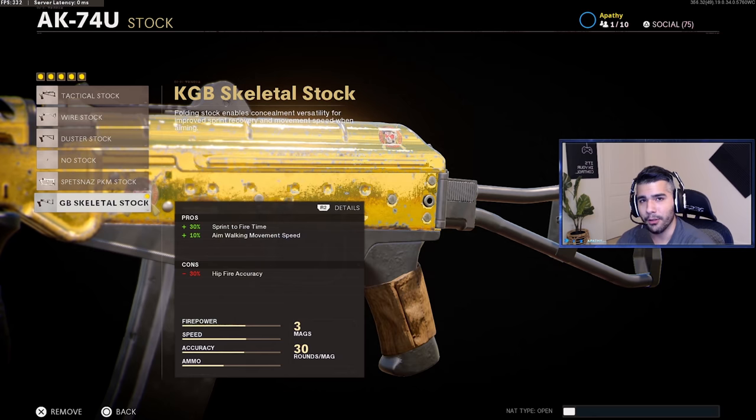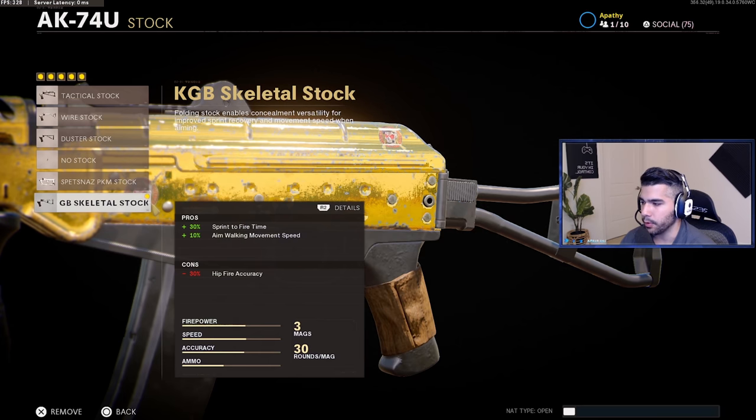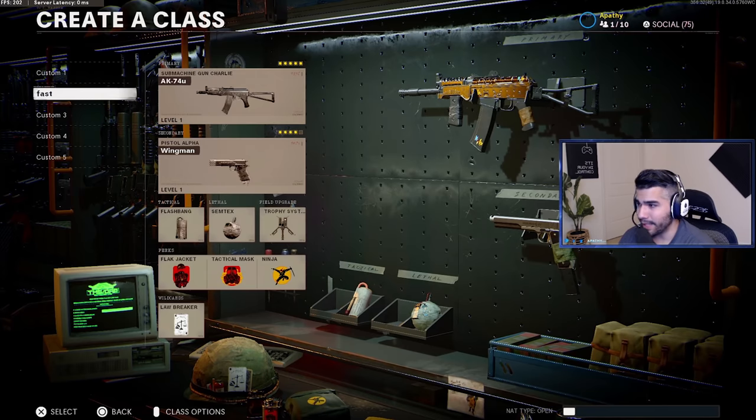For the stock, we're running the KGB Skeletal Stock. You might wonder why — it removes hit fire. But I think pre-aiming in this game is amazing. You can run no stock, but you don't get that 10% extra aim walking movement speed. Honestly, I rarely hit fire in this game — you either want to be snapping on people or pre-aiming. The aim walking movement speed is really nice; with these attachments you can pre-aim pretty fast and get free kills easily.